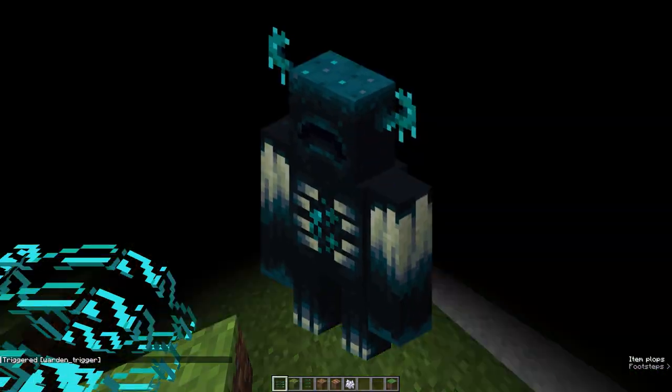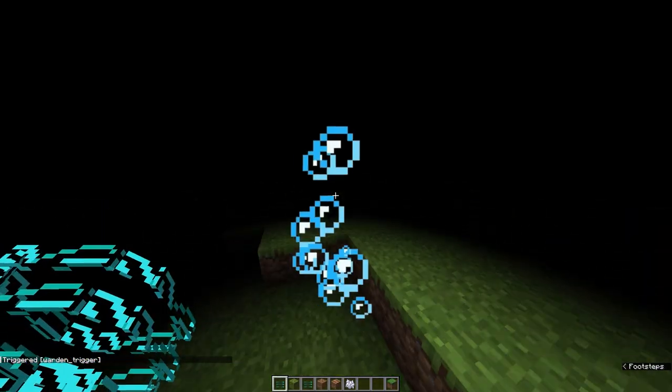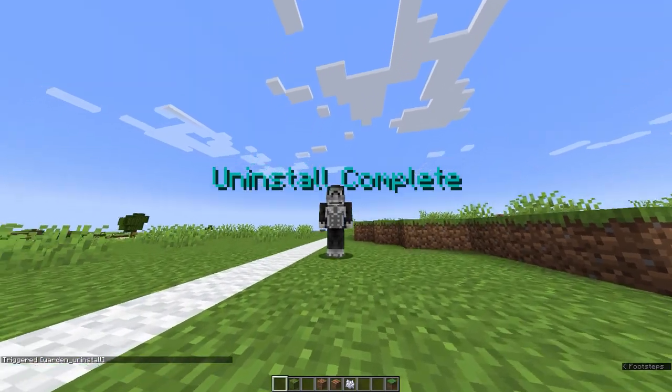For those who are the Warden, you can see that you have all of these buffs. Because you have all these buffs, you are immune to drowning, to dying in lava and fire, and you are much more resistant to damage.